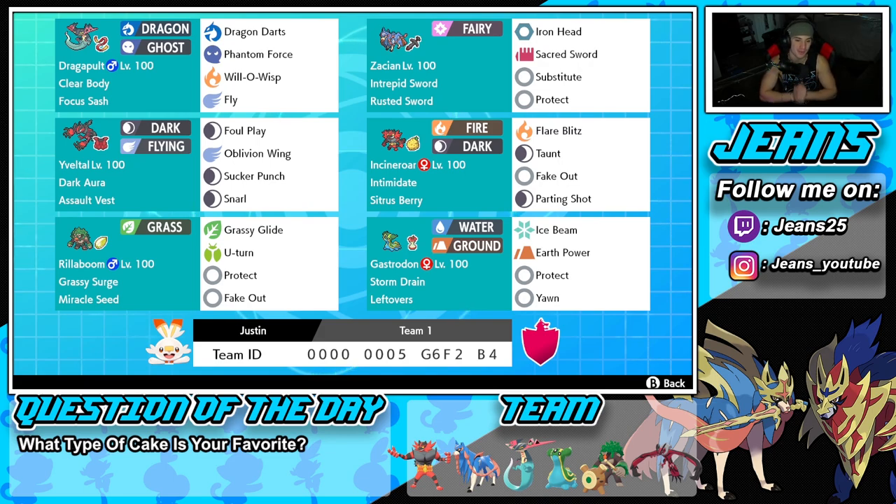Right next to him is our first restricted — Zacian in Sword form with the Rusted Sword as its item. We're rocking the move set of Iron Head, Sacred Sword, Substitute, and Protect — a little different from the normal set. But if we can set up Substitute it's pretty much GGs, because Zacian is a beast once Substitute is up — soaking up shots and dealing big damage.